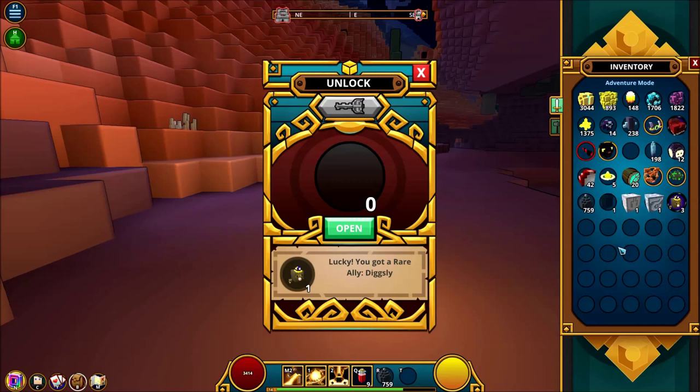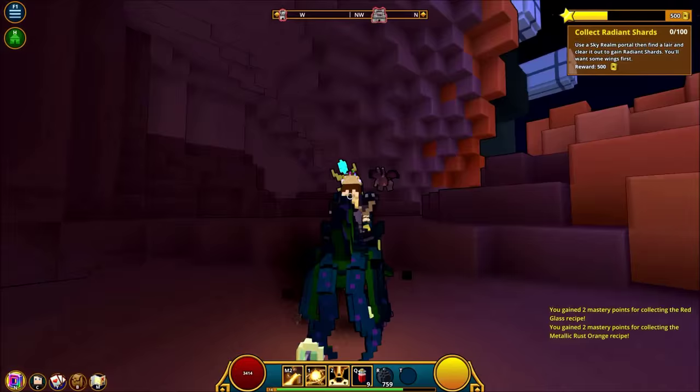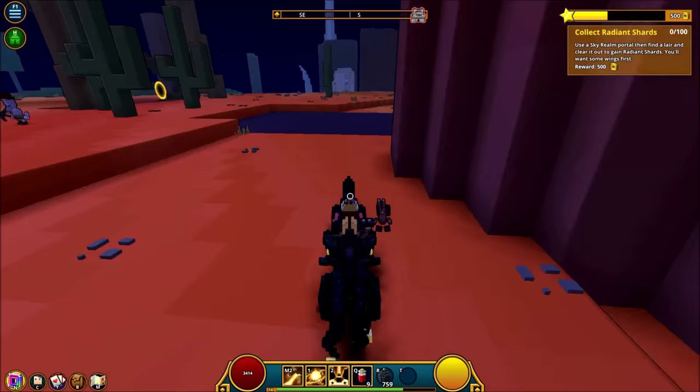So we got three Digsleys — 7,500 Glim just like that — as well as two block recipes and all the ores we collected while doing this. I think this is probably the best farming route just because you get so much other stuff as well. I think it's way better than fishing; it's more fun than fishing — you're blowing stuff up. You get lots of blocks as well from your bombs blowing them up as you're mining.